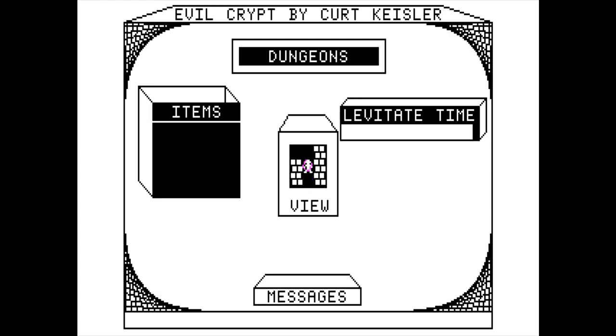Interesting — you actually have a real time limit, because the counter is going down even without me moving. The enemies are moving too — that's good to know. I can actually turn the levitation on and off at will. I now have the magic chest — I have absolutely no idea what that does for me. I found another staircase, so it looks like I'm making progress here.